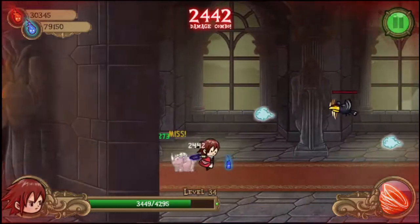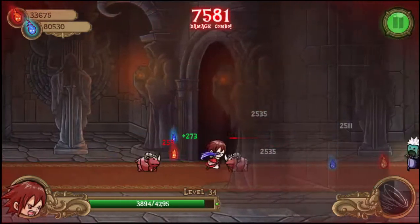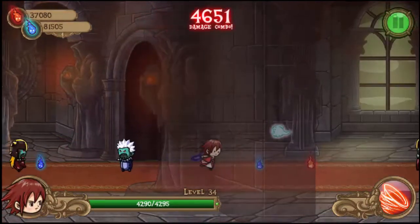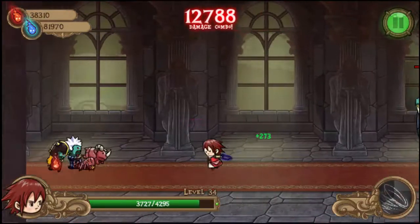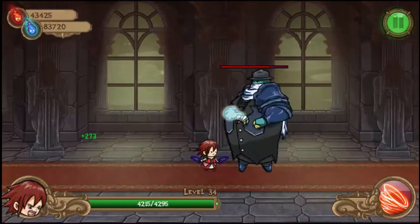These abilities can't be changed — you can't get firestorm on your staff, for example. When choosing your first weapon, keep in mind that the staff is the only ranged weapon but also the only single target weapon. It is really hard to defeat multiple minions with the staff, while it is way easier with the sword and the dagger.